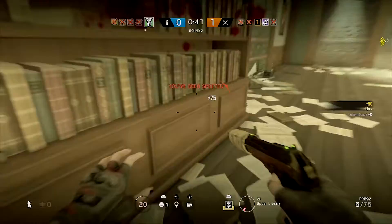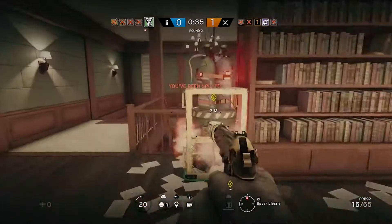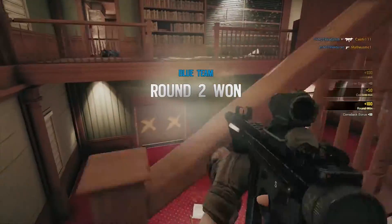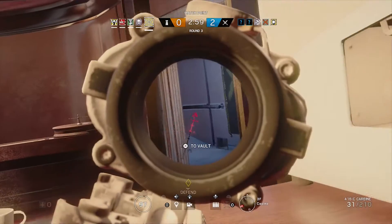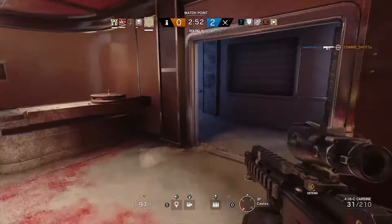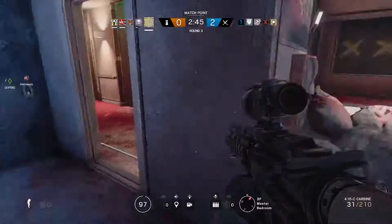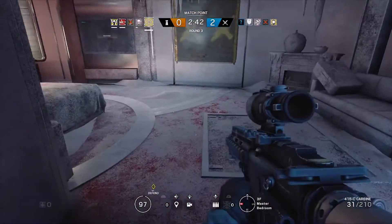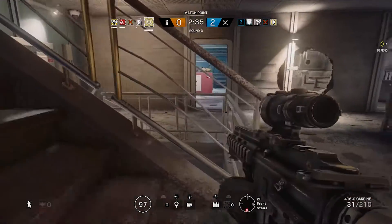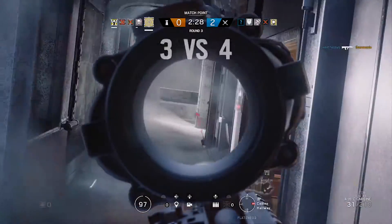The third one is another attacking operator who can hack defensive equipment. I would personally give this one to IQ, because I feel her gadget should be this. She would still detect gadgets, but instead of shooting with her pistol, she'd be able to hack from her arm. If it's a camera, the attacking team could use that camera. If it's an ADS or Bandit's battery, she could hack and destroy it — only up to about three items. The counter is that Mute's signal disruptor would cancel it out.